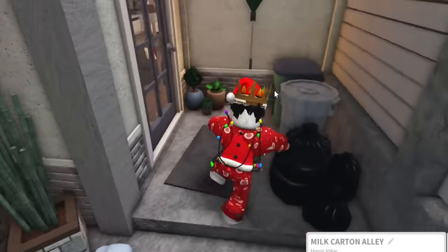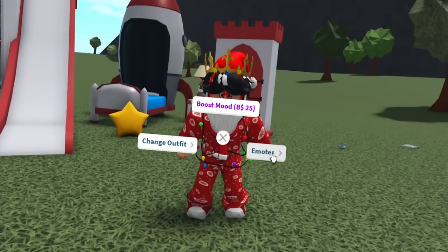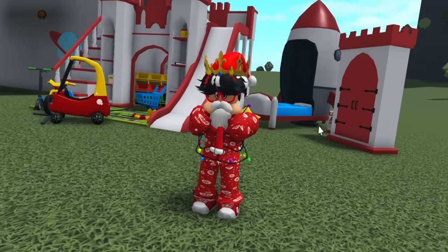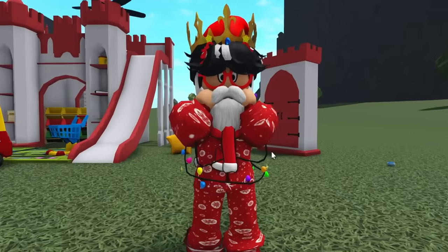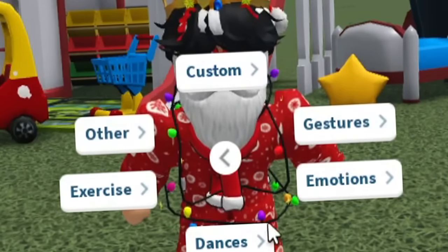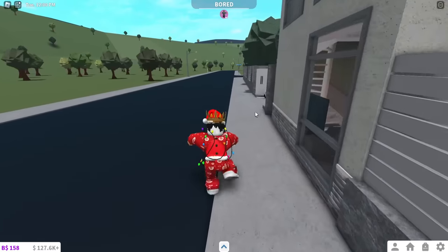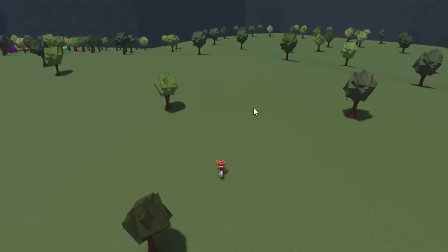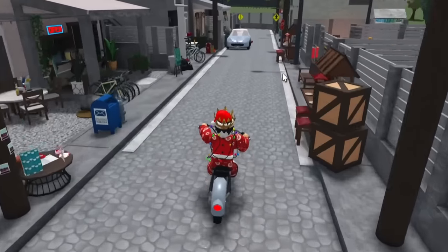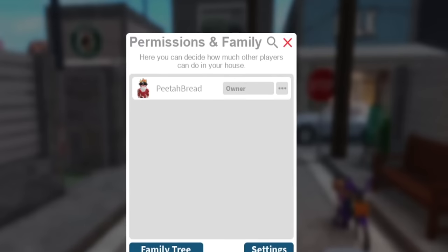There are some new animations they talked about. In emotes, we have peekaboo — peekaboo! And there's a dab, which — I know whose idea that was. The graveyard is gone from the town, which kind of makes sense. The fall festival is gone too — as I predicted, this isn't a huge update, but the guest permissions are still really great. I think the guest permissions is kind of a big thing — this is awesome.